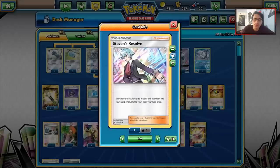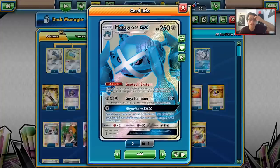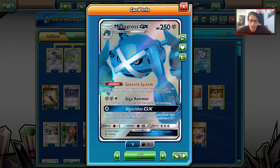Metagross isn't the most amazing attacker — for one energy you do 60, and during your next turn you do 60 more, so over two turns you can hit for 180. With a Choice Band you can take out most Pokémon like Buzzwole, Ultra Necrozma, and Rayquaza. Your opponent can reset it with Guzma, so it's not a perfect attack, but it can get the job done. As long as you have Extend, you're okay because you can set up a bunch of Metagross GX.